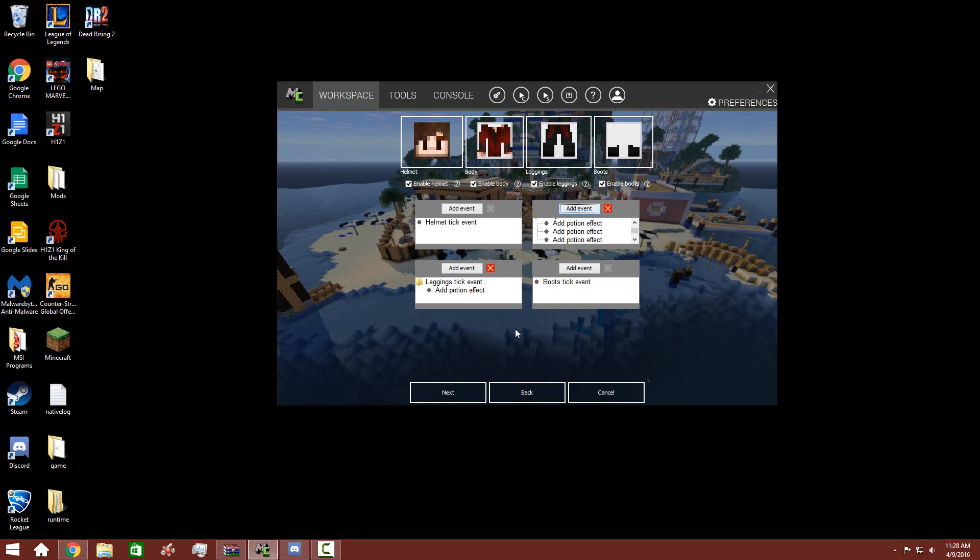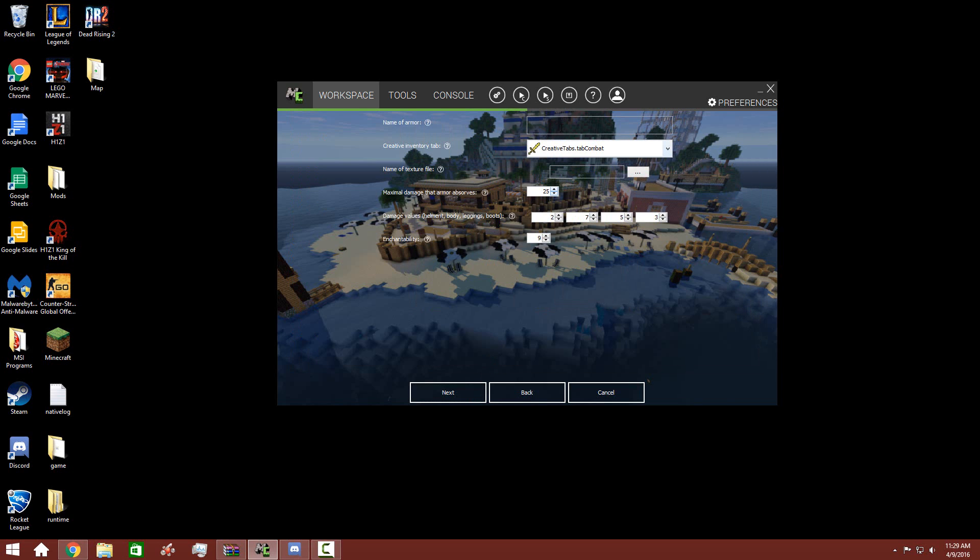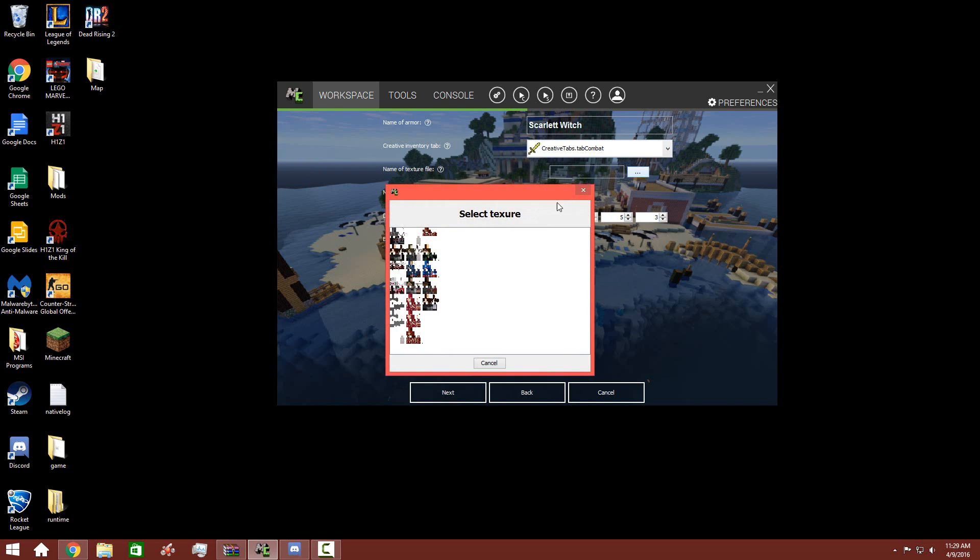And then we need to give her snowfall damage. All right, then custom event — face that bad boy in. Actually click that. Is that how it is? Pretty sure it is. All right, add event. Next. Name of armor: Scarlet Witch. Combat.